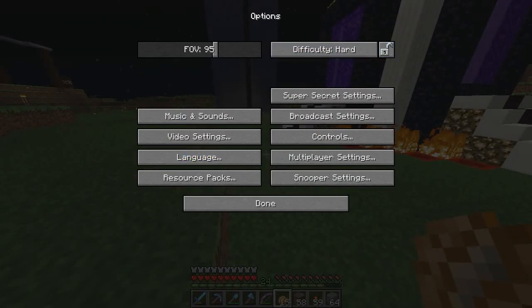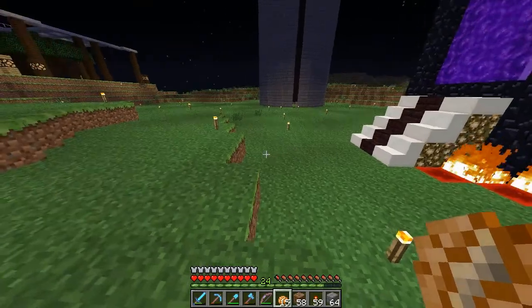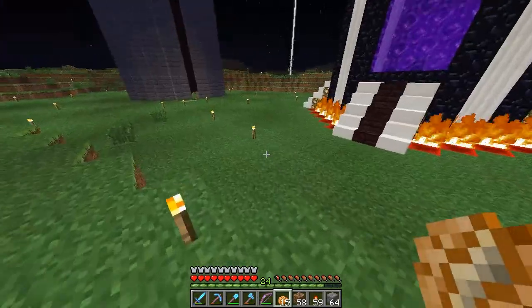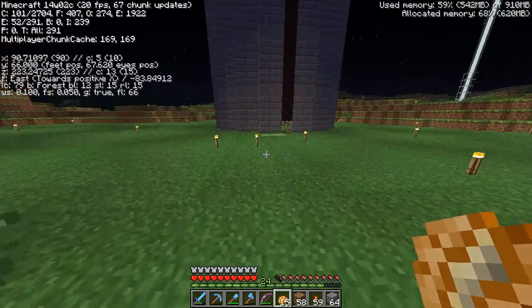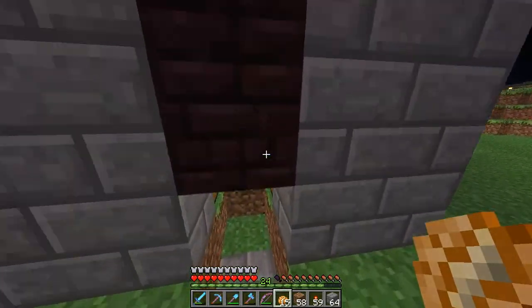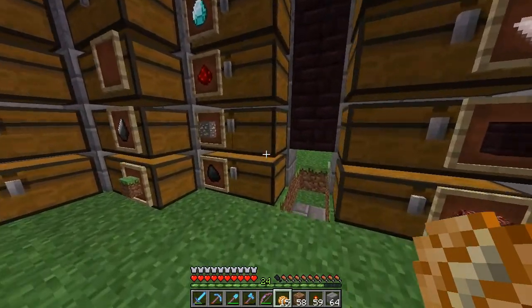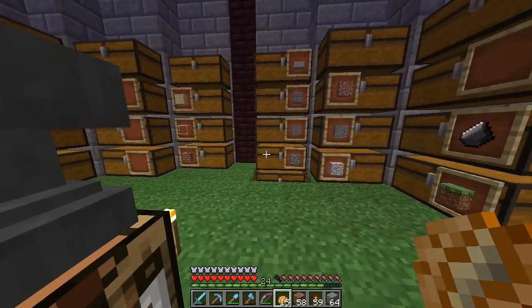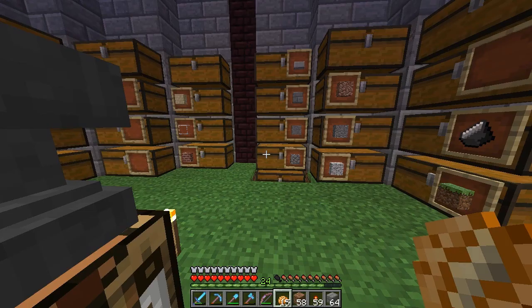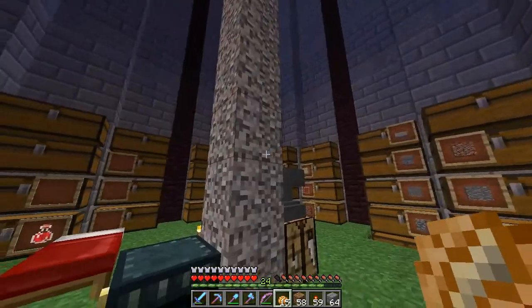I think what happened is I rolled back to 1.7.3 because there's a bug where basically I upgraded to snapshot version 12, which is what I'm in now, then upgraded to version 13 and all my items got erased — my inventory was empty, my chests were all empty. So I had to roll back to 1.7.4 and make sure that wasn't it, then upgrade back to the snapshot. Anyway, difficulty locking is a pretty cool thing — I can't change it to peaceful.